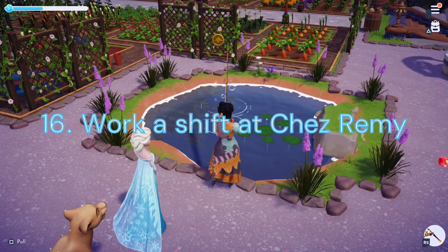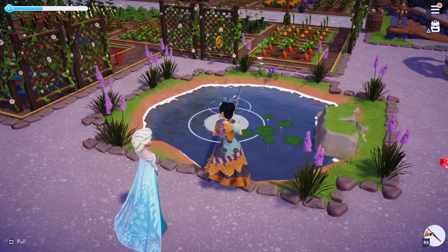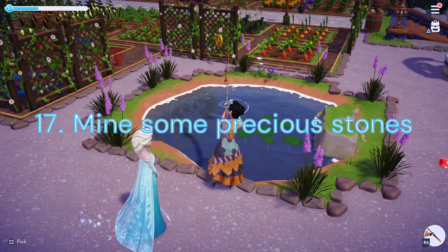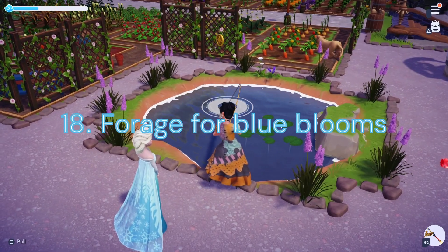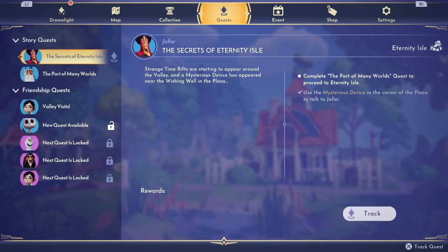Duty 16: Work a shift at Chez Remy. We will need to complete 2 orders at Remy's Restaurant. Duty 17: Mine some Precious Stones. We'll need to mine for 25 Gems around our valley. Duty 18: Forage for Blue Blooms. We will need to pick up 30 Blue Flowers in any of our biomes.